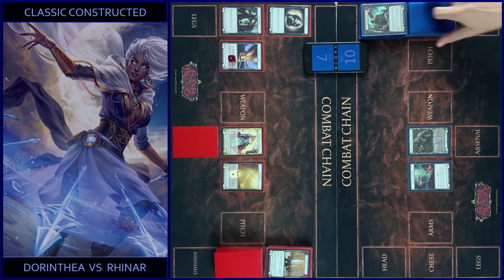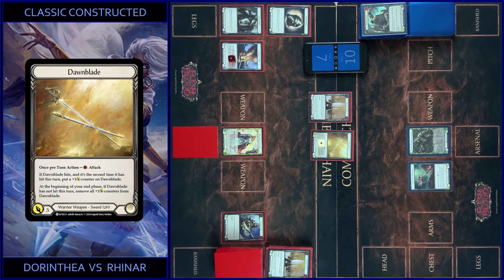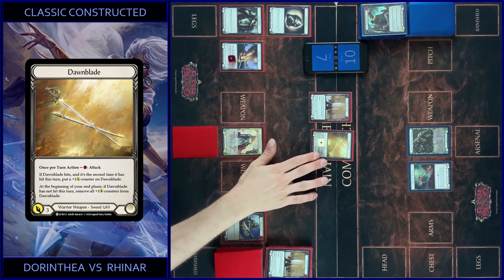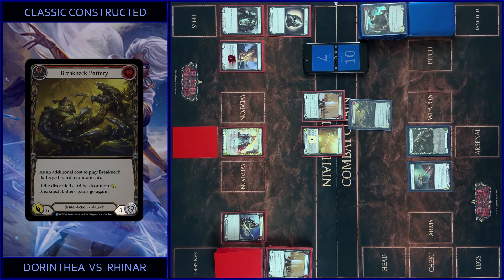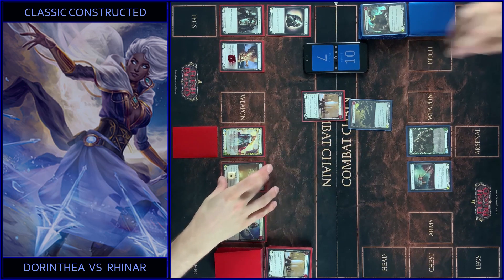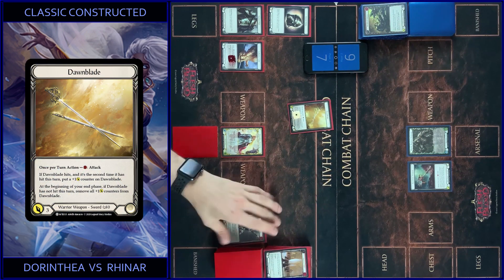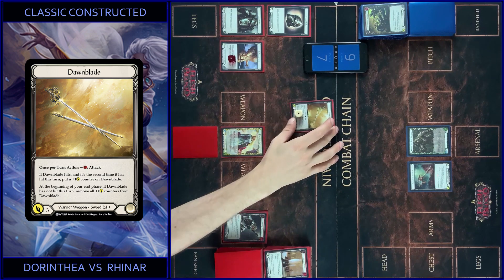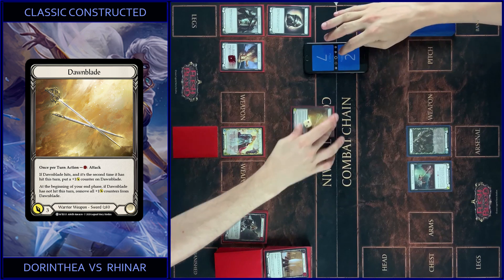I start with Warriors Valor and Down Blade — if it hits you get go again. It's seven — three and four. I block three, you got four. We close this. I attack one more time — so it's four, and if it hits, one more counter on Down Blade. I got four. That's all.